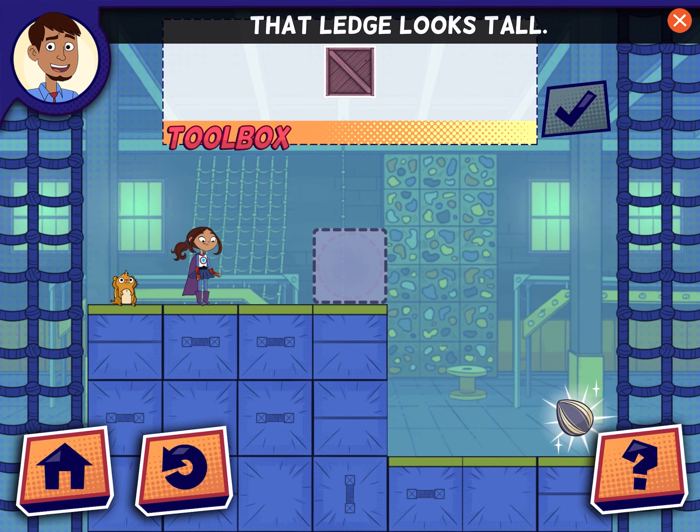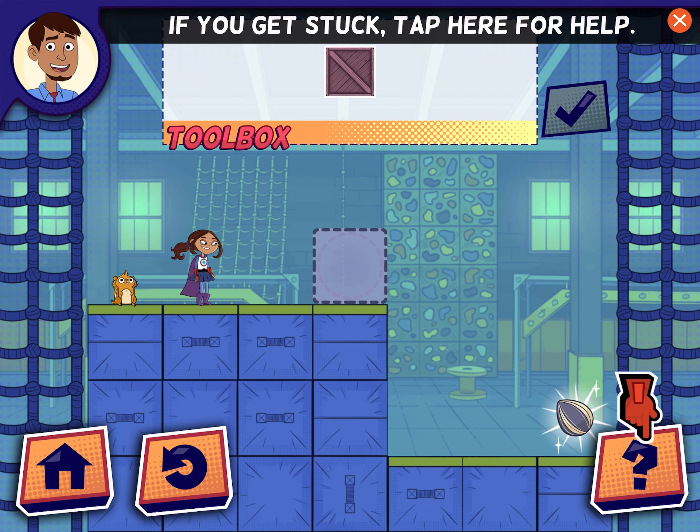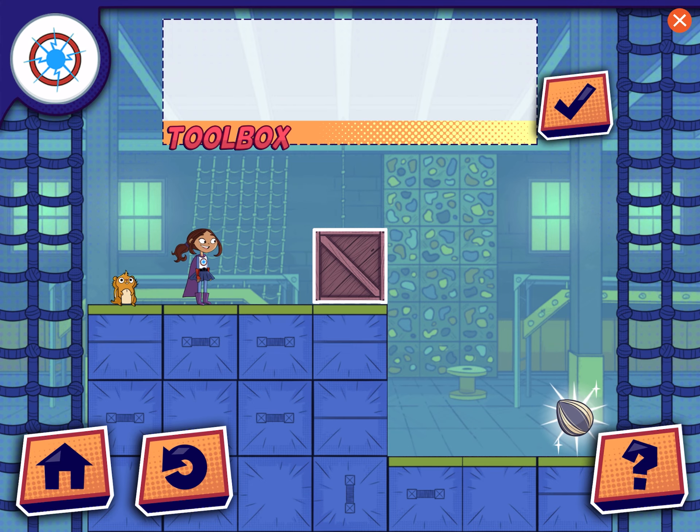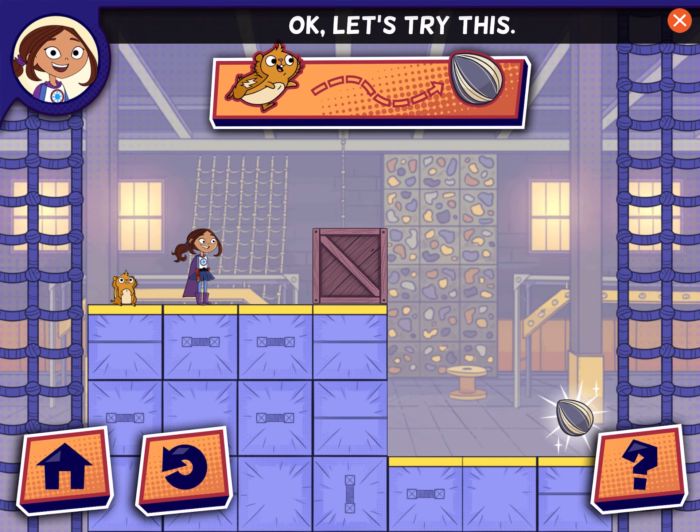That ledge looks tall. How could you make a way to climb down? If you get stuck, tap here for help! Okay, let's try this!